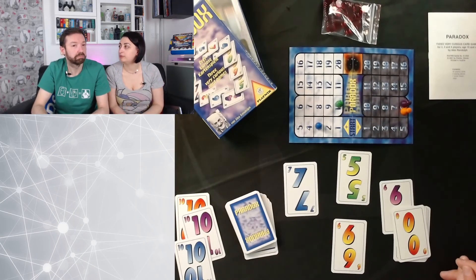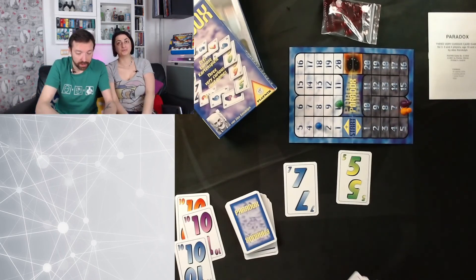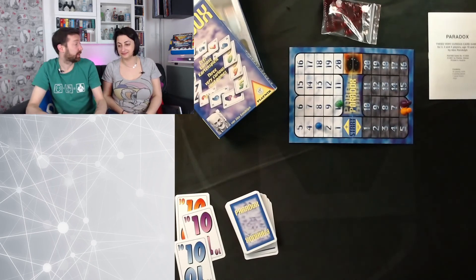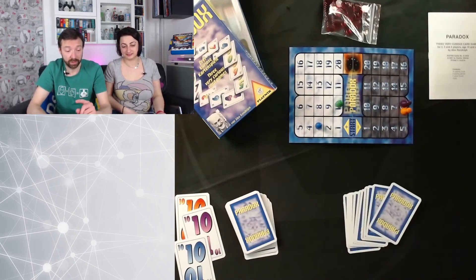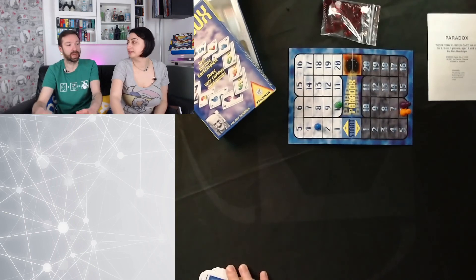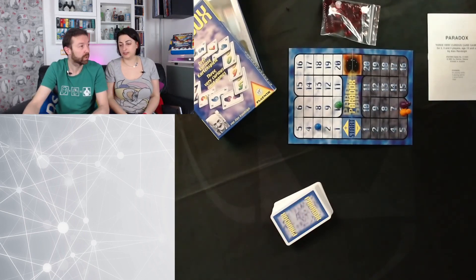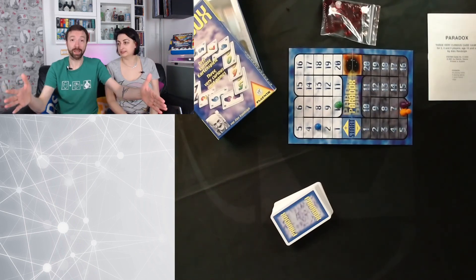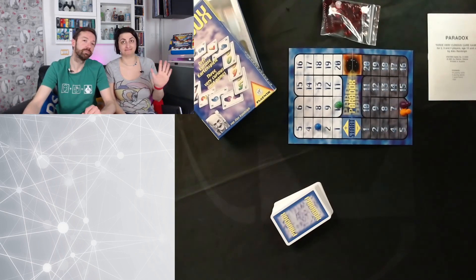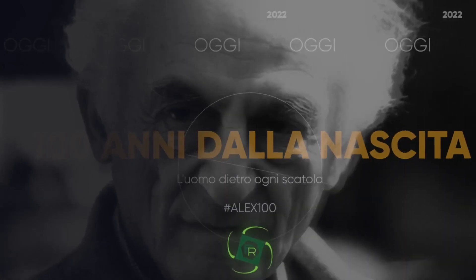Noi ci liberiamo del sapere, della conoscenza dei giochi di Randolph, e la doniamo al mondo. Chiudiamo questa parentesi con Paradox, scatolina piccolina che trovate recuperabilissima su eBay, BGG store e BGG market. Ci vediamo settimana prossima con un nuovo gioco di Alex — una scatola grande, anche quello multiregolamento, e dai componenti un po' particolari: c'è tanto legno.